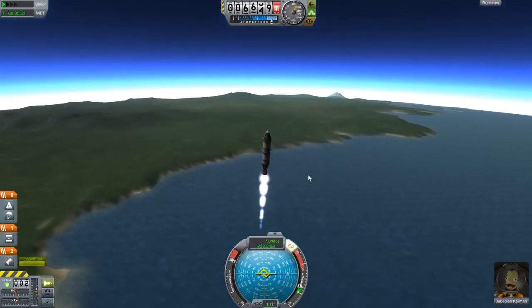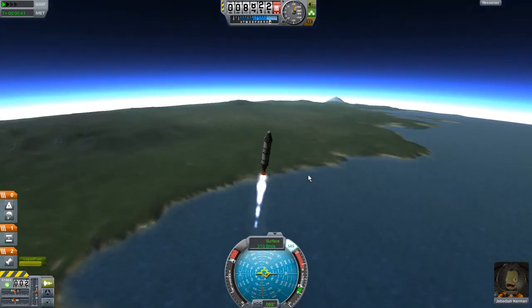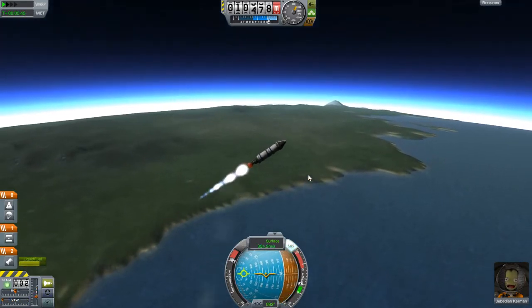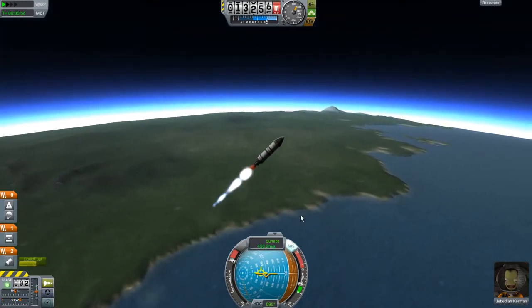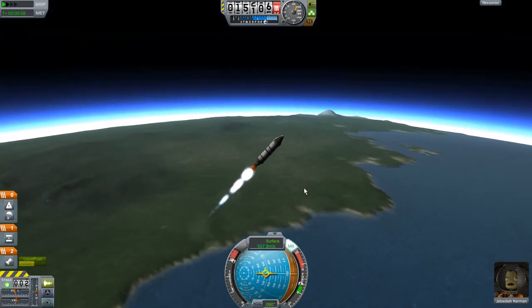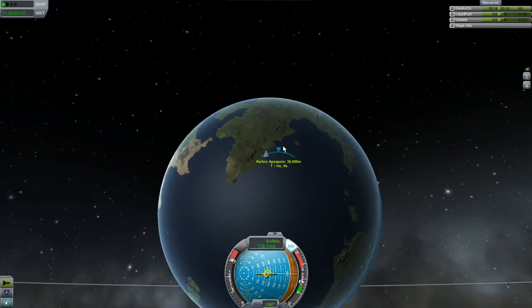I just hit the space bar to trigger the next stage. Looks like we're not going to be making orbit - not a big deal, but I kind of wanted to do that. I think we're going to have to rework our launch cycle. We're at 10,000 meters so I'm going to switch over here. Control isn't very good; I think we might need to research some SAS computers. The SAS keeps you going in the direction you're going. I need to research something - let me bring up my windows here.